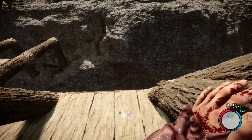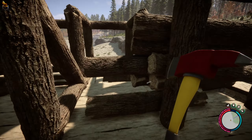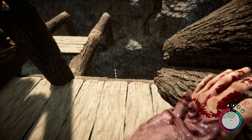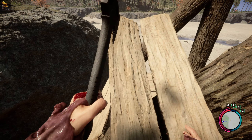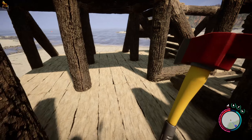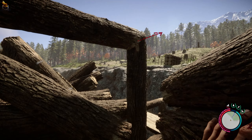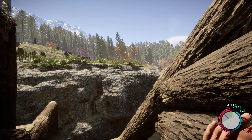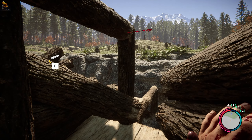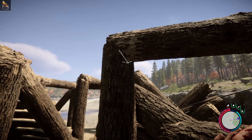If I start getting rid of some of these logs by building the roof — not like that. Yeah, let's just do that. Then I can get to the other area. Why is... of course. Now that it's like that, how do I deal with the slope on this side because there's nothing there?